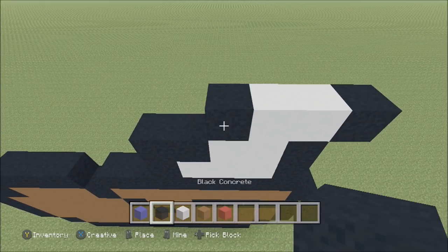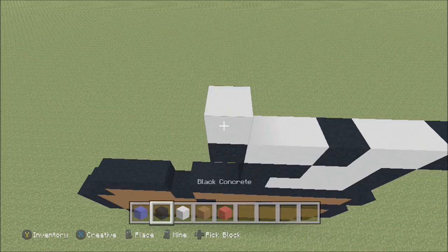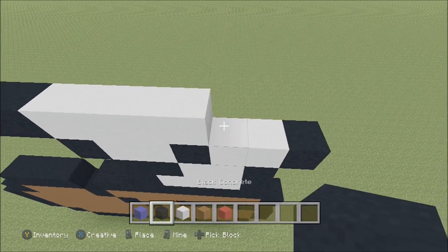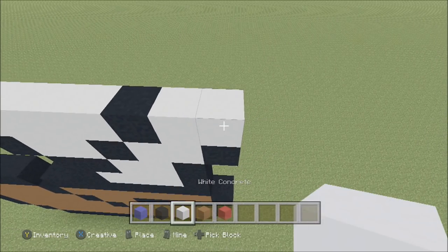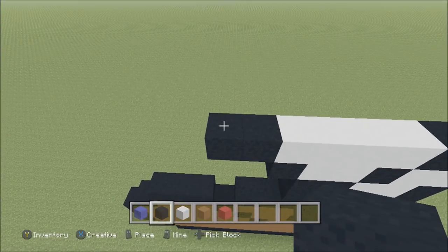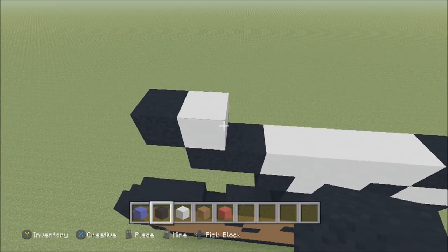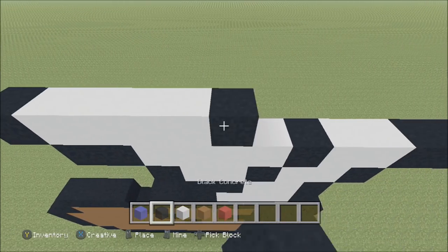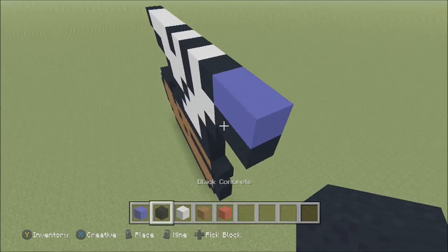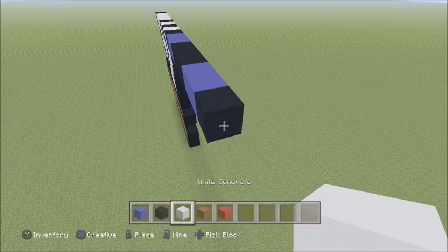Build up above that black with a white. To the right add a black, to the left add a white, then a black, two white, then a black. Build up above that black with a white. To the left add two black, to the right add three white, then a black, two white, then two black. Move up to the far left. Above this black, build up with a white, to the left add a black, to the right add three white, then black, white, black, white, black, two blue, three black, two blue, a black, two white, then a black.